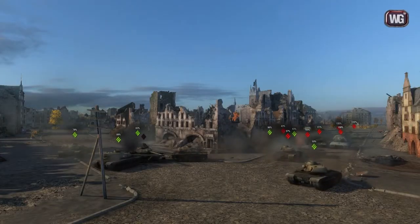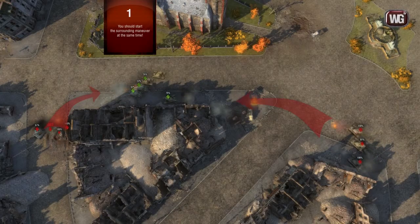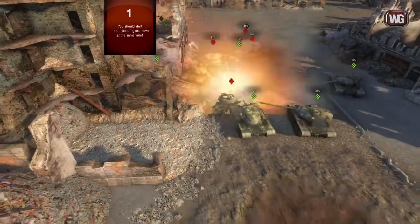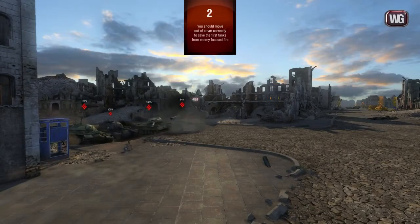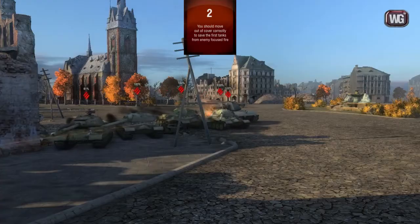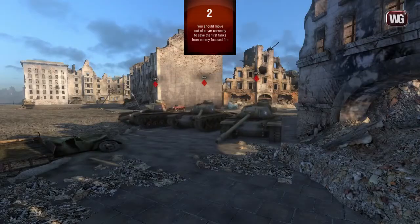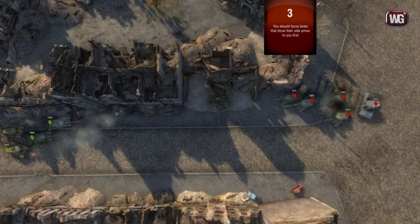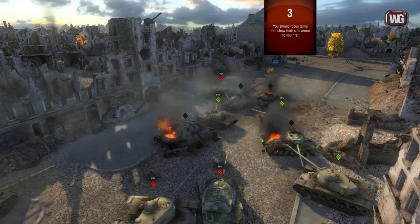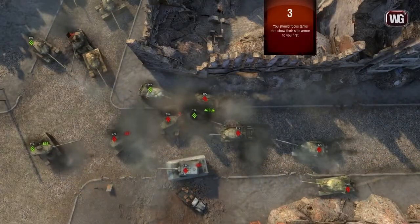Your tankers should pay special attention to three factors. One: synchronization of movement — a team divided into two groups should attack defenders at the same time, and when getting out of cover, they mustn't start dying in small groups one by one. Two: players should get out of cover correctly, and not let enemies destroy the first tanks by focusing fire on them — we've already explained how to do this in the previous episode of Tank Academy. Number three: at the same time, you should focus your fire on the weakest tanks — for example, those tanks that show their rears to you — and try to burn them or destroy their ammo racks, as explained in the first episode of Tank Academy.